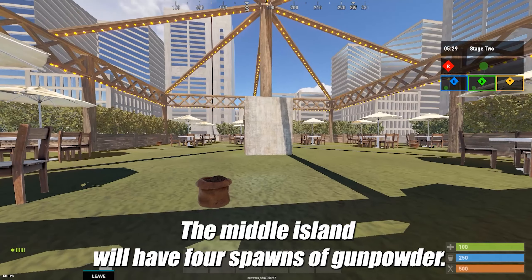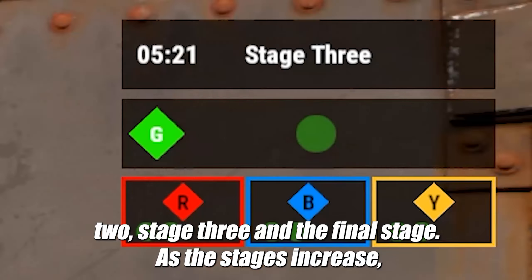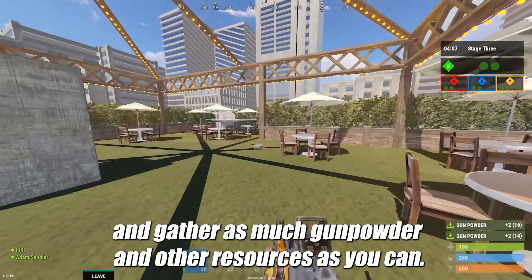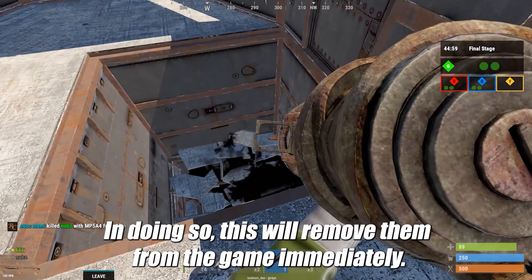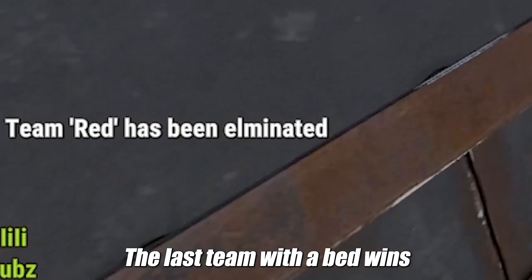You can find gunpowder in the same spot as scrap on the corner islands, or the middle island. The middle island will have four spawns of gunpowder — this will be where a lot of your PvP will be. With this currency there are four stages: stage one, two, three, and the final stage. As the stages increase, the spawn of the currency increases as well. The objective is simple: build your base, fight, gather as much gunpowder and other resources as you can, buy explosives, and blow through and destroy your opponent's bed. This removes them from the game immediately — last team with a bed wins.